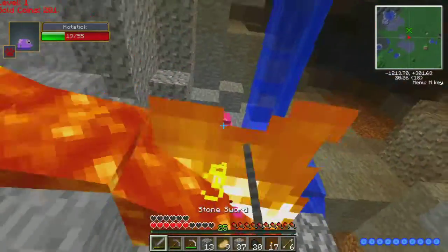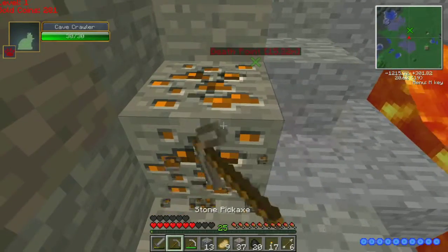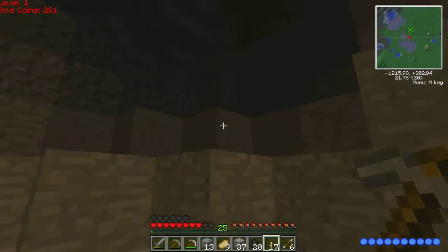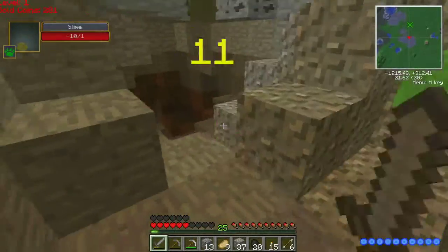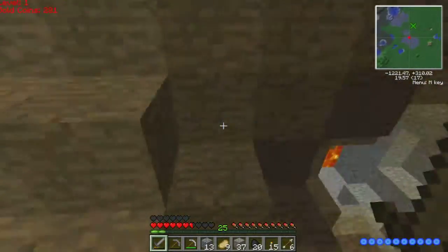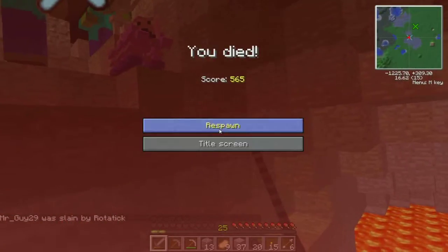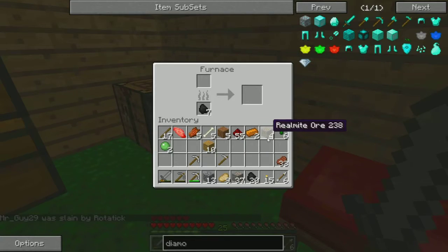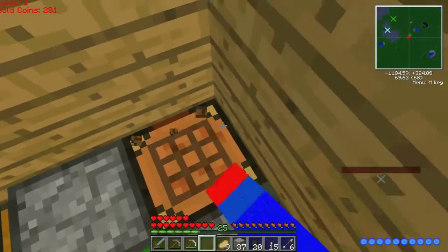Ouch — that thing did like 20 hearts. You need to get out of my face. I hear a slime, and then there's a slime just hanging out right there. Ouch. I really need some armor. Oh no, not that Pokemon. Oh my god, the Pokemon got me. These caves, man — they're crazy. These caves are pretty cray-cray, if you know what I mean.